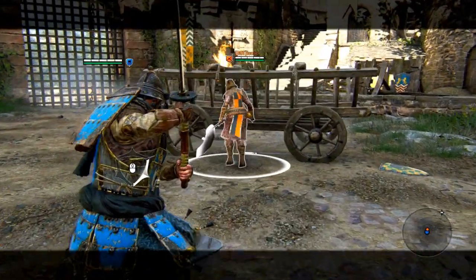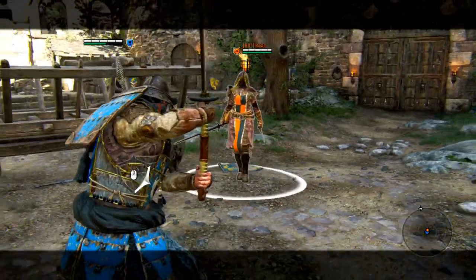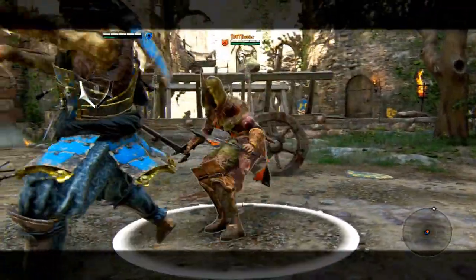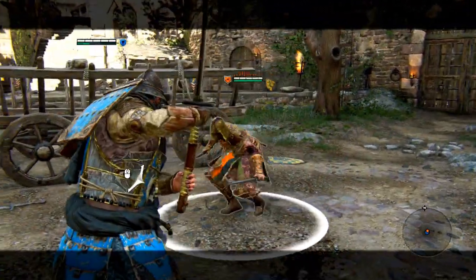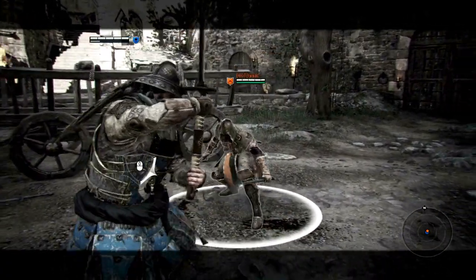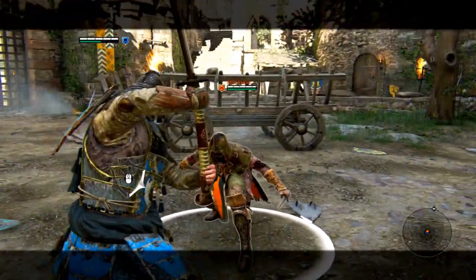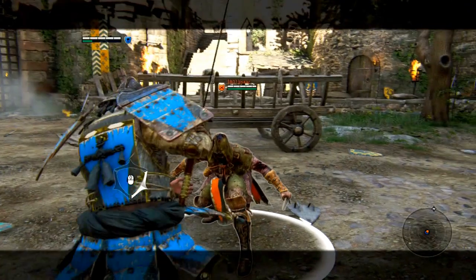Lastly, he also has the zone attack, performed by pressing the light and the heavy attack at the same time. This consists of two attacks that are very effective against multiple opponents or minions, but it does cost you a lot of stamina — about 75%. After the first attack you can cancel it; we recommend you do this when you are vulnerable to an opponent's attack.